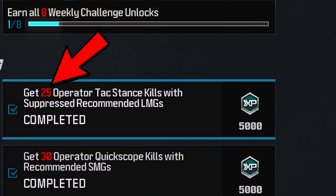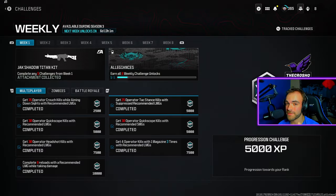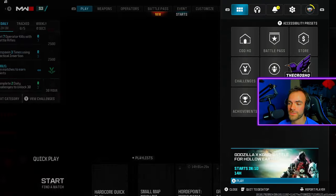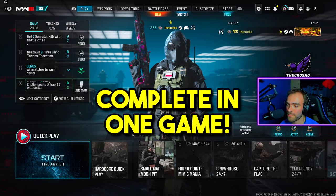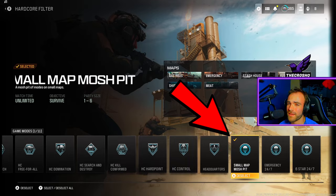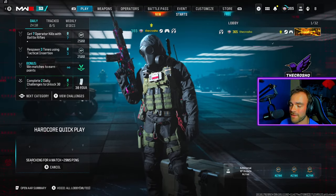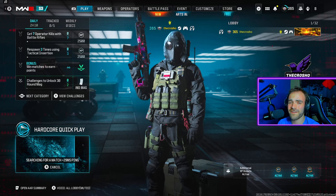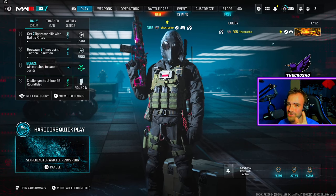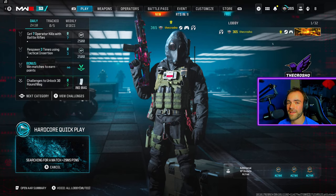Now I'm going to show you how to complete the 25 operator attack stance kills with recommended suppressed LMGs in Modern Warfare 3 — in one simple game. I recommend playing hardcore spawn at mosh pit, however you can play whatever you want — hardcore or core, that's up to you. I've also posted six other how-to videos for Season 3 already, so make sure to check those out.